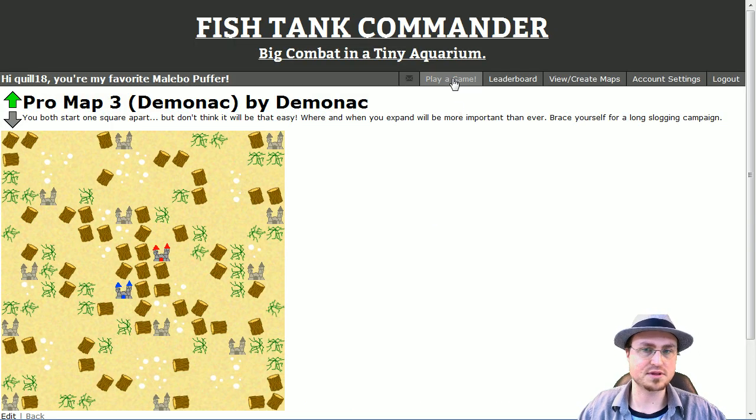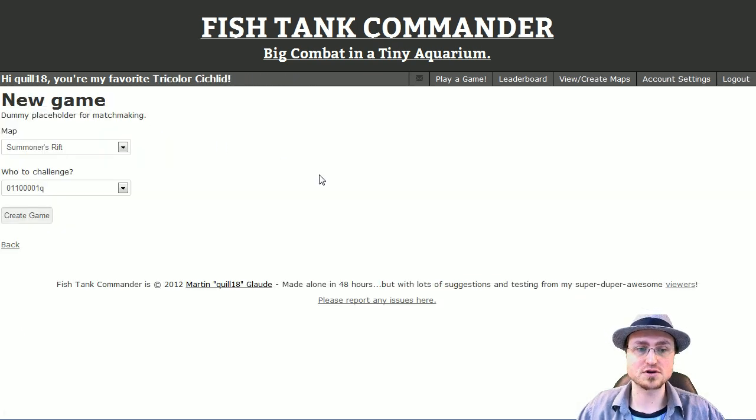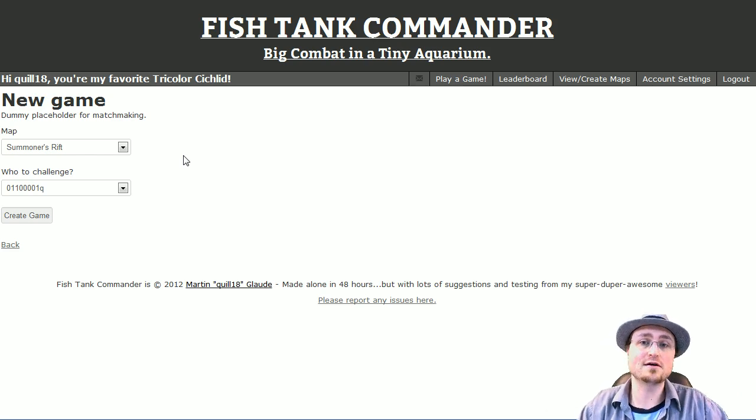To do that, we just hit Play a Game. It shows me a list of all the games I'm currently part of, including ones where it's waiting for me to play a turn. I'm going to start a new game. Right now the matchmaking system is pretty simple — it still says Dummy Placeholder for Matchmaking. This website was created in 48 hours as part of a Ludum Dare competition, so not everything is the way I want yet.